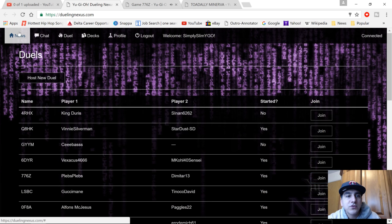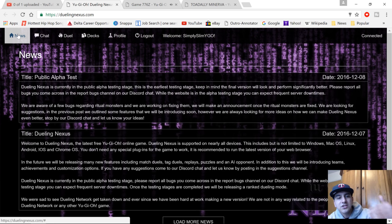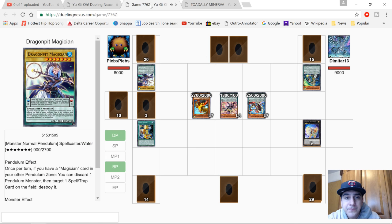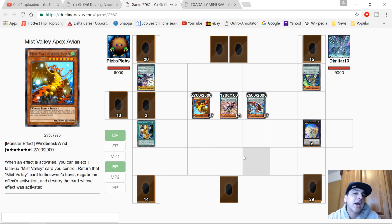Making another attempt — you can read all this stuff: 'Welcome to Dueling Nexus, the latest free Yugioh online game.' Nearly all devices are supported — it's not limited to Windows, Mac, iOS, Android, etc. It also says you don't need any special plugins for the game to work. It's all based on your web browser — I'm running it through Chrome. Seems pretty straightforward, looks pretty cool.